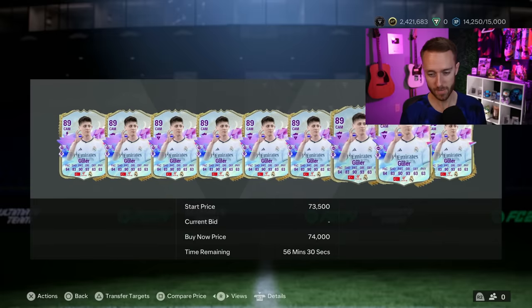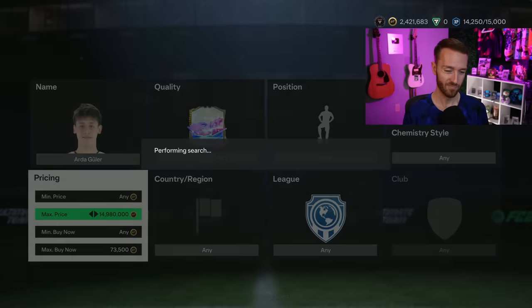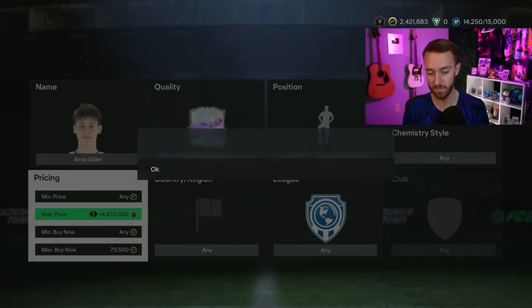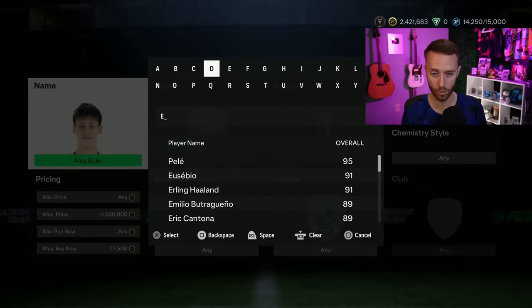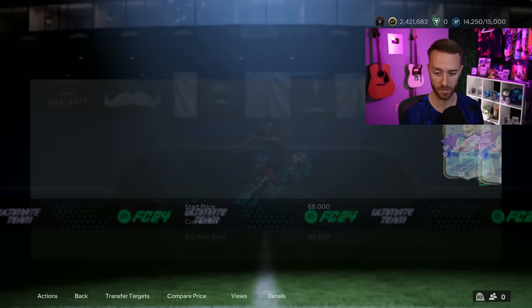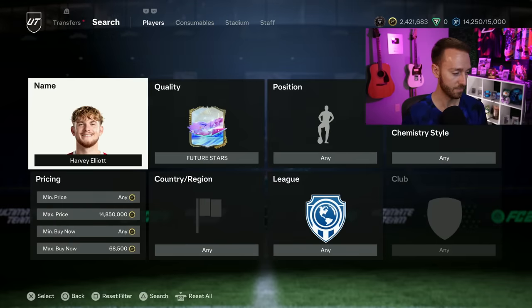We don't have weekend league rewards today, which usually means Mondays are a little bit slower. Mondays used to have a nice market rise but the last couple of weeks Mondays have just been kind of mid - sometimes rises happen after content since there's not a lot of content on Mondays. I think these cards will be good to trade with, but I'm not going broke on Harvey Elliott or Arda Guler because the supply is a big factor with some of these cards.